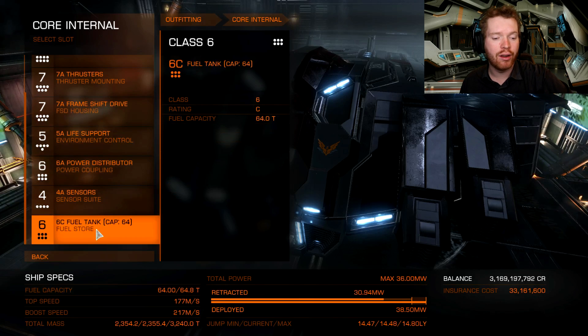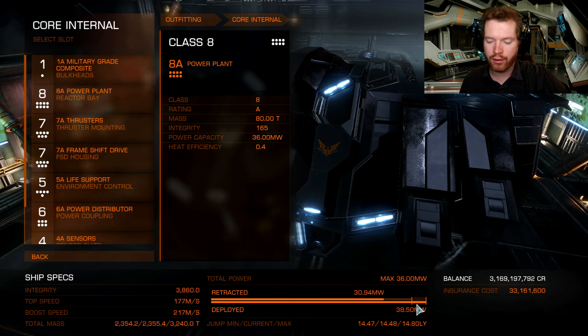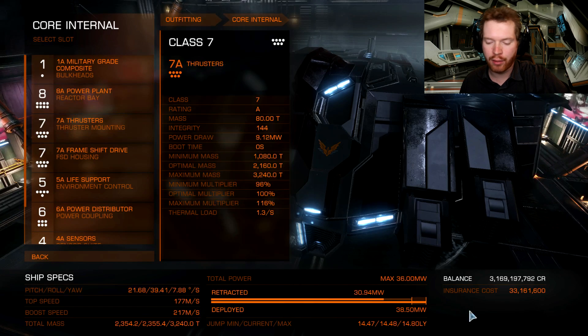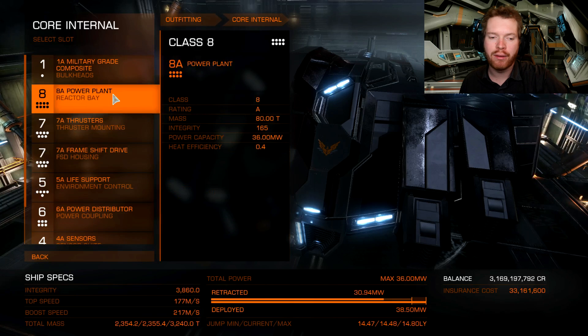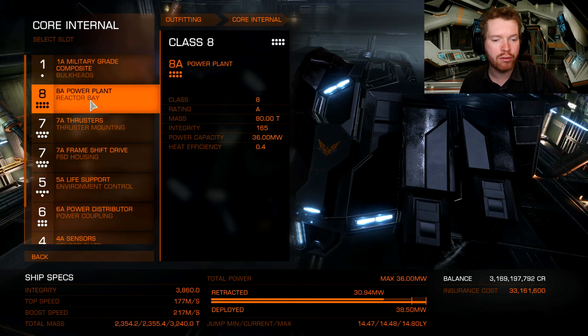Everything in here is A-rated. With the current build, as you can see, we are actually running over power when we deploy. So we will have to put an overcharged power plant in, and we will use even more power when we begin to engineer some of the modules. I think we can make do with a Grade 2 or Grade 3 overcharged power plant, so we don't have to go all the way to Grade 5.